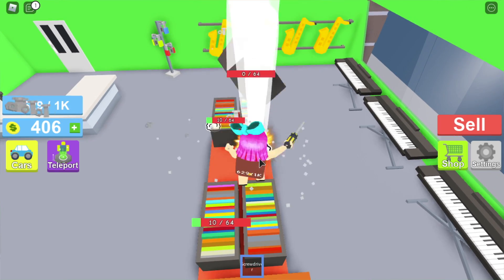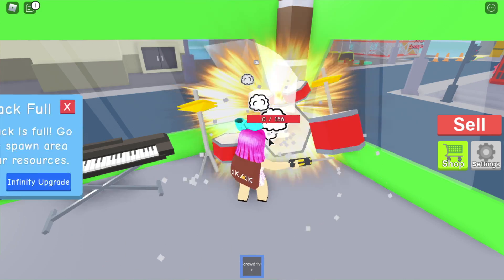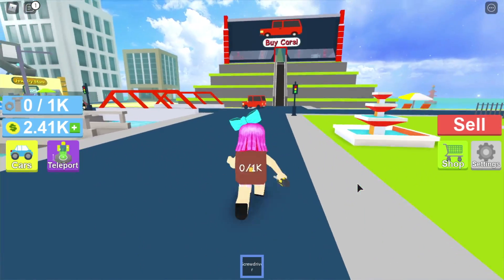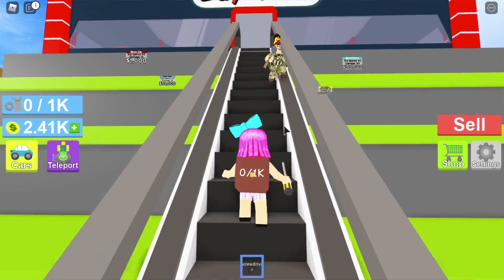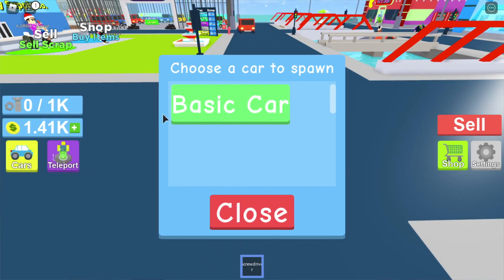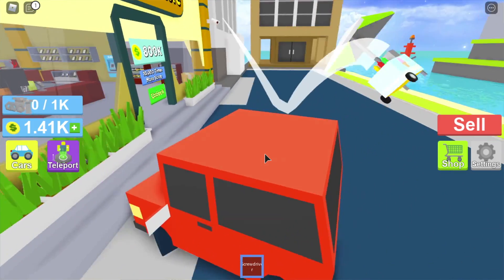Bought the basic car! How do I use it? You go into your inventory for cars and put down the car. I have no idea what I'm doing — you just run into things! Can I bring it into a store? I just bought it. Okay, in the car section — spawn my car. I destroyed the hot dog stand and those plants! That's awesome!